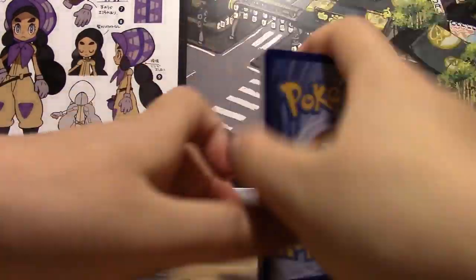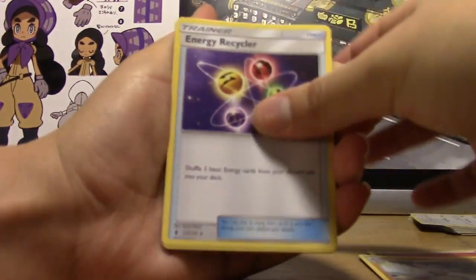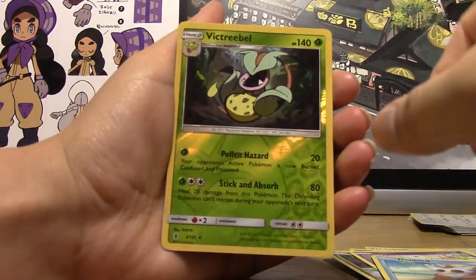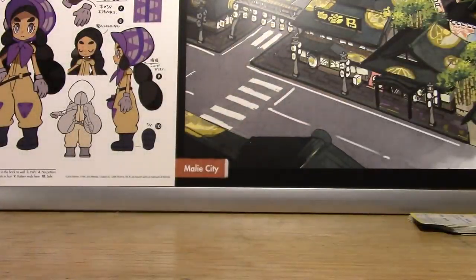We're not really tracking value right now — we're just trying to find those really good hits. So let's see: the Reverse is a Victory Bell, and the Rare is a Salazzle Regular Rare.